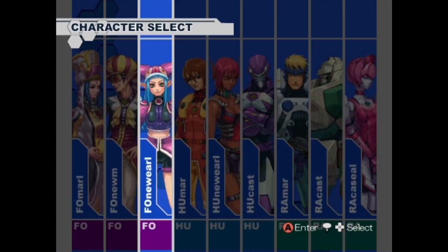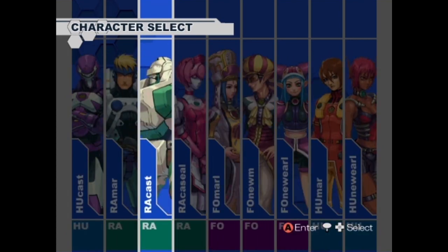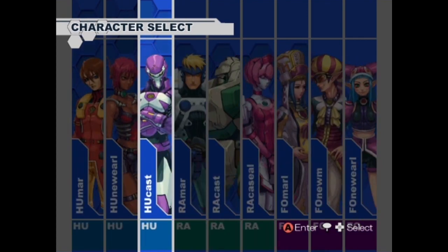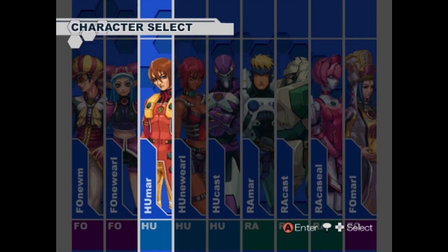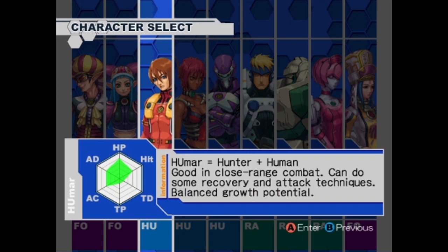Interesting - these are pre-made characters. Are these like races? The FOnewearl, the RAcast... what does RA mean? RAmar, RAcast, RAcaseal. Interesting. This guy looks like a badass cyber ninja. I don't know who to be. I thought this said 'human' when the screen first came up - I was like, ah, the default race is human - and I'm like, no, HUmar. I kind of like that though. Oh, we can also be HUcast, which is a ninja. Let's be HUmar because I misread it as human - I think that's kind of funny.